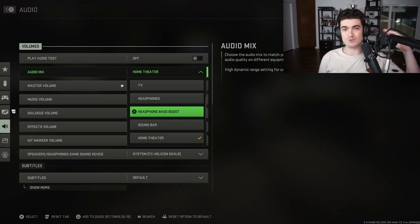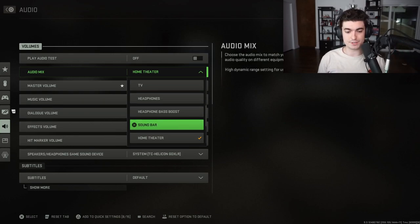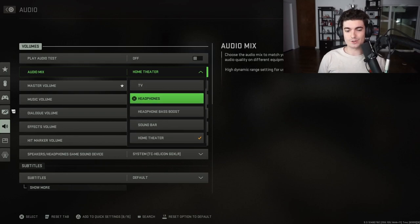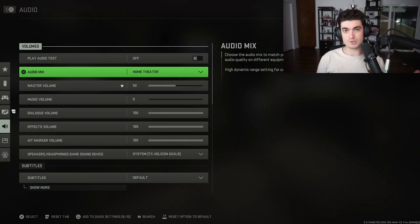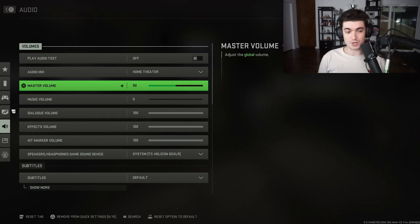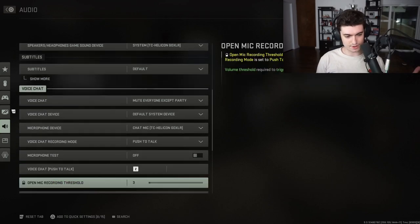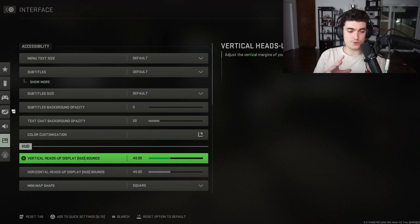For audio, Home Theater is great, but if you want maximum potential for hearing footsteps — which are absolutely ludicrous in this game — go with Headphones or Headphones Bass Boost. I play on Home Theater since I'm at home and don't need to hear everything super clearly. But Headphones or Bass Boost are definitely the go-to if you want to sweat.